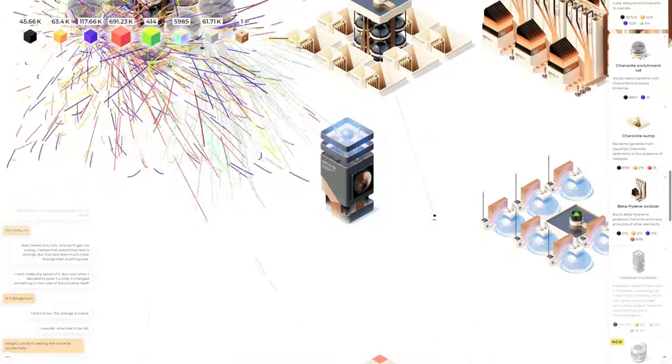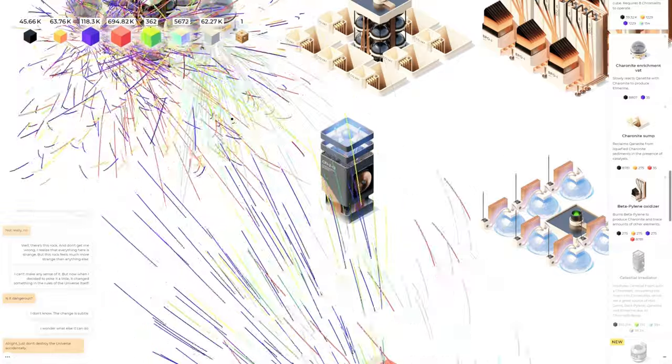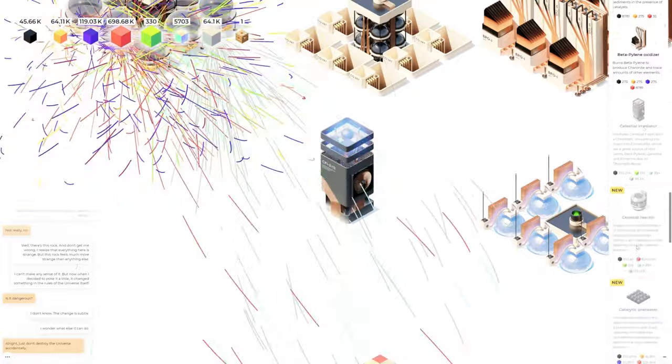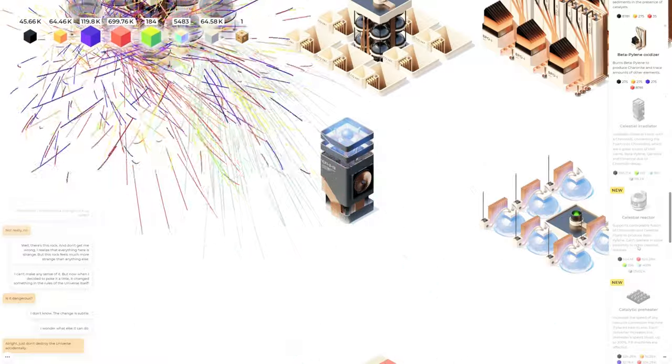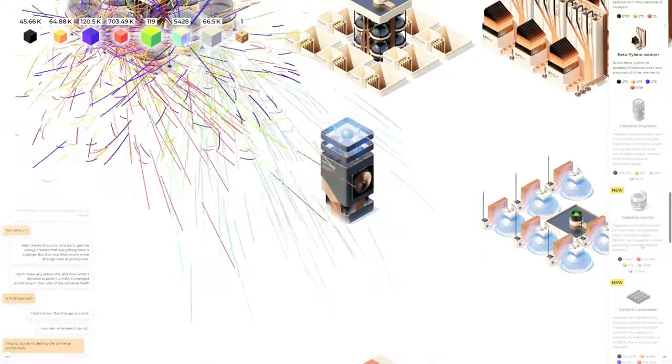Chromalights, which are a great source of hell gems, beta piling, quantanine animals due to chromalight decay. We're getting that. Oh my gosh — celestial reactor supports controllable fusion of chromalights and celestial foam to produce beta piling, which can't operate in close proximity to other celestial reactors.